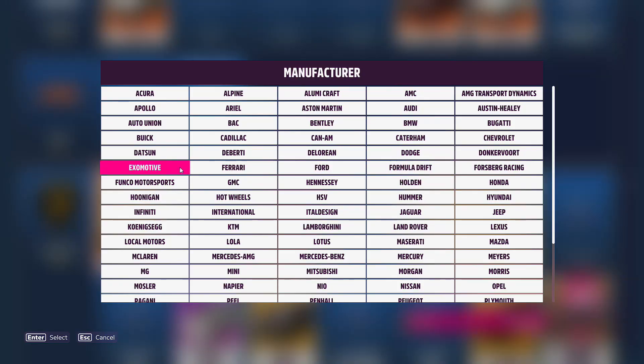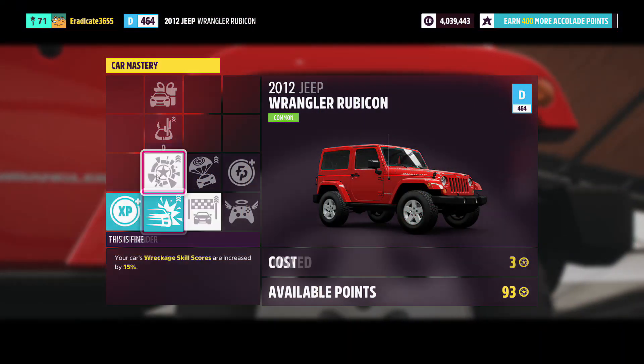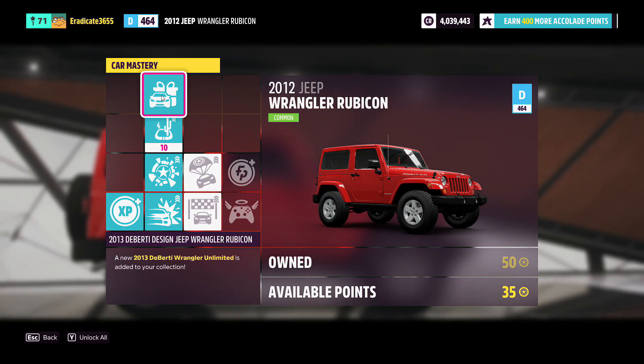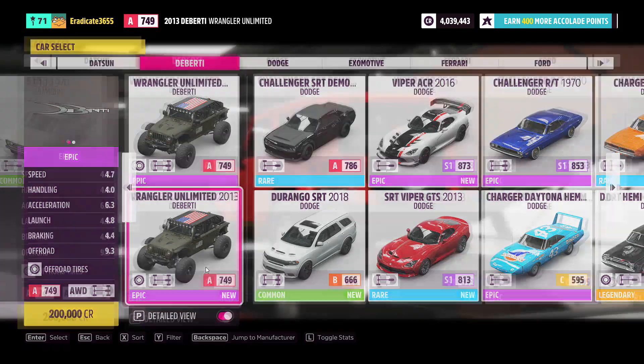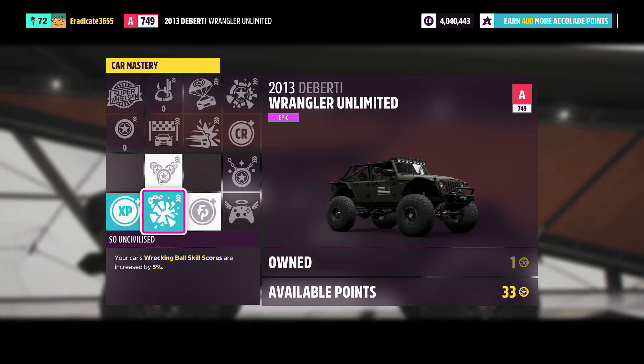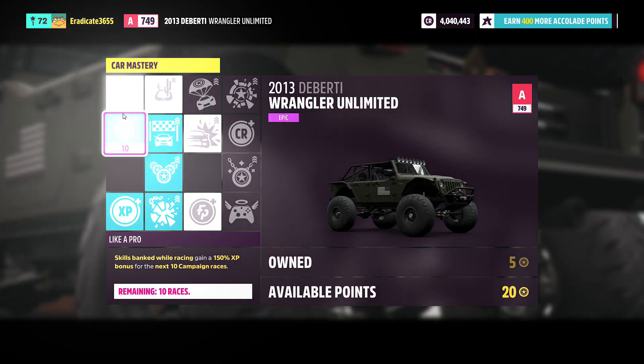As far as the method goes, you're going to want to purchase the Jeep Rubicon for 50,000 credits and then go to car mastery and upgrade the skills in the path I am showing here, spending 60 skill points to get the Deberti Wrangler. You can then get inside this car and go to car mastery and upgrade the skills in the path I am showing here, spending 25 skill points to get a super wheel spin.